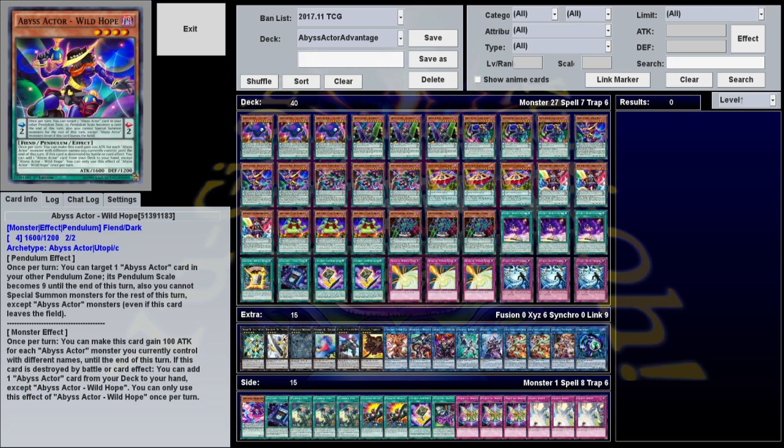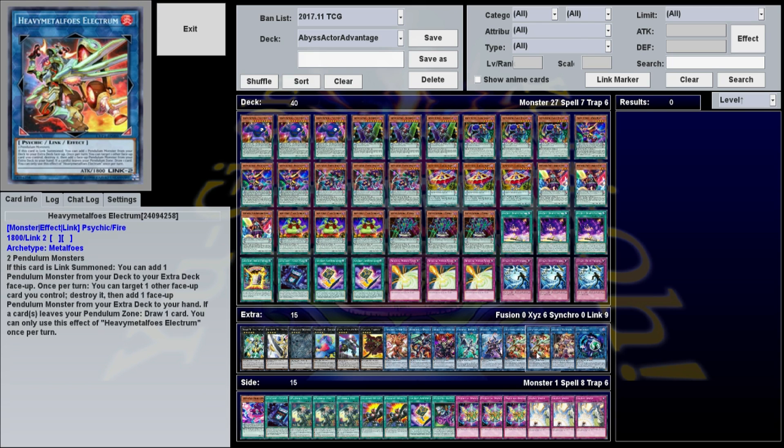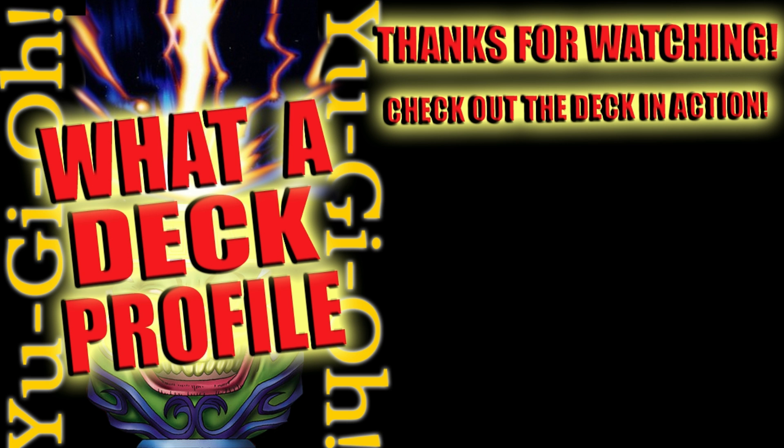And that's the Abyss Actor Advantage Deck. Not the greatest thing, but it's nice to see how Abyss Actors — which are often overlooked and a little underrated — work with the new Heavy Metal Foes Electromite. If you're interested in seeing this deck in action, I've got a link in the description to a longer video where I play ten duels against random opponents. Until next time, good luck and have fun.